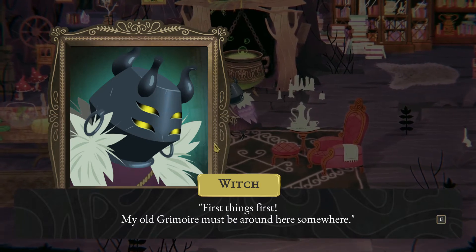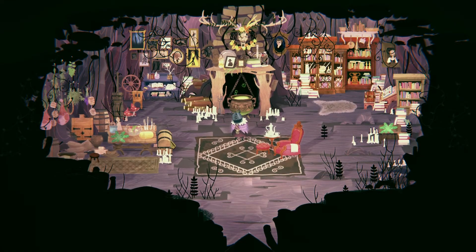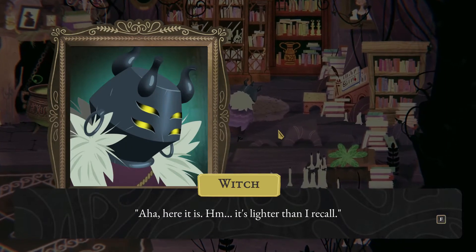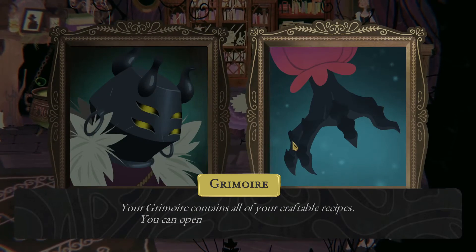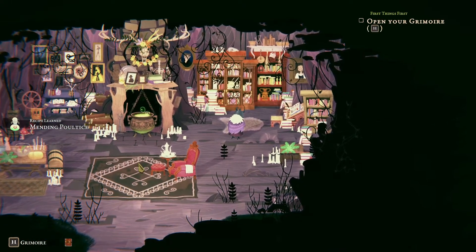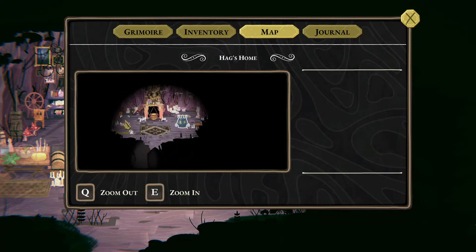First things first — the old grimoire must be around here somewhere. There it is, right in the corner. It's lighter than I recall. The grimoire contains all craftable recipes and can be opened at any time by pressing H. First recipe learned: Mending Poultice — a speckled herbal paste that heals depleted hearts. Ingredients are forest herb and hag shroom, found in the forest and swamp.